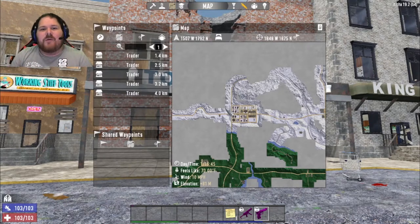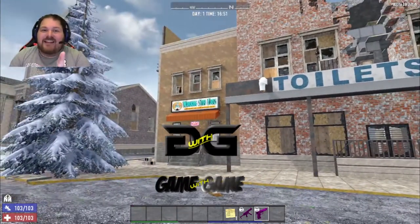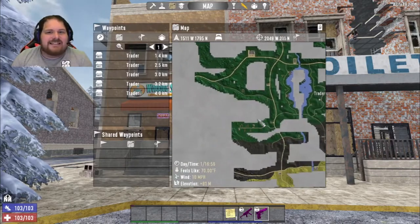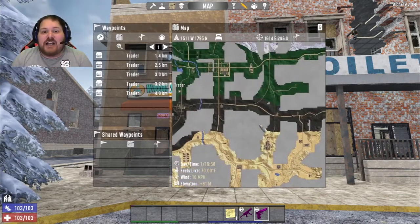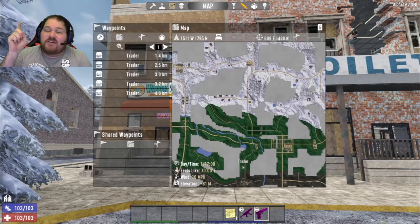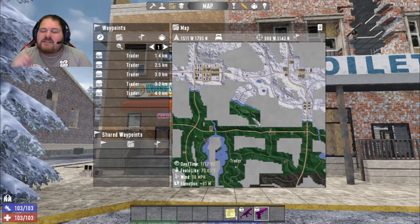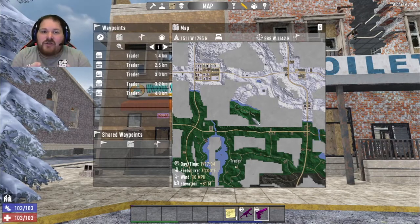Welcome back to Seven Days to Die! Today we are continuing our Navezgane map reveal playlist. We're looking at the Working Stiffs locations. With this series I am going through the entire Navezgane map, trying to reveal every major location you may need to check out. The playlist has all the different locations — Working Stiffs, Shotgun Messiah, Shamway, Poppin' Pills — whatever you need.